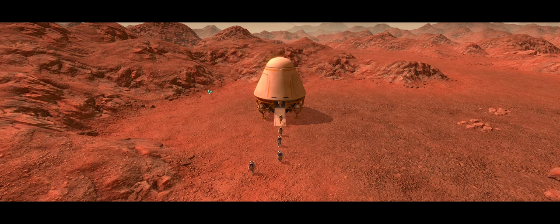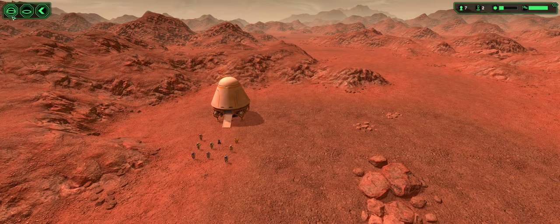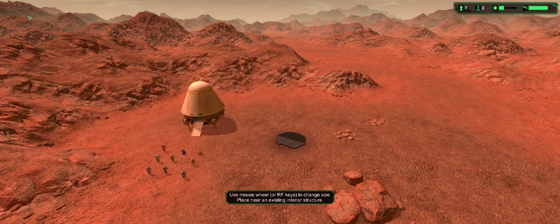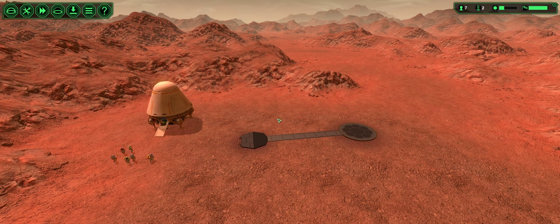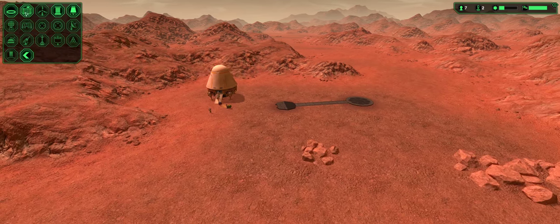You start out with some basic colonists and a few robots to help you out. Basically you gotta survive as long as you can or reach the milestone. You've got your airlock — that's the way they get in — you've got oxygen so they can breathe inside the facility, and you're gonna need some power.